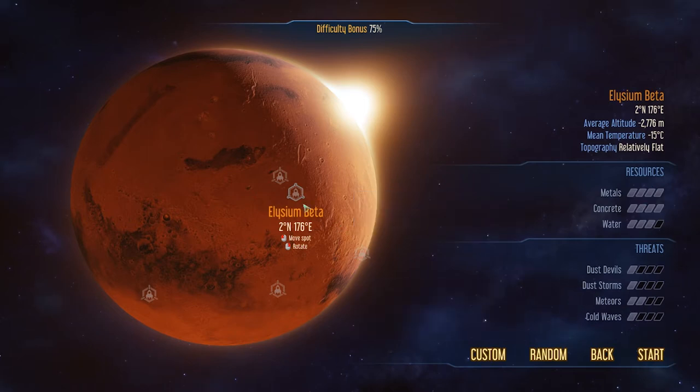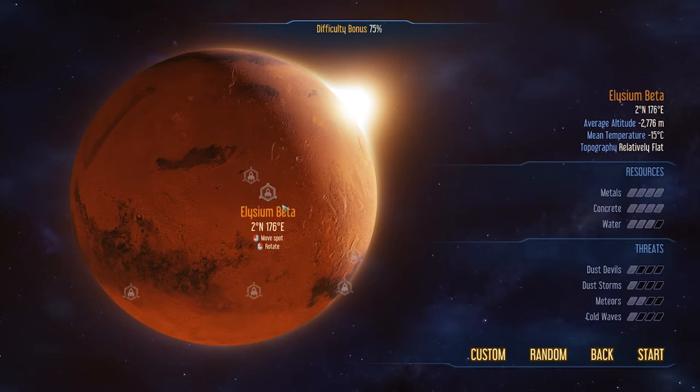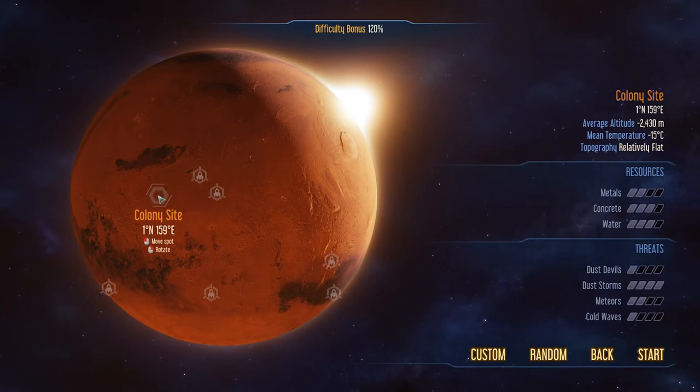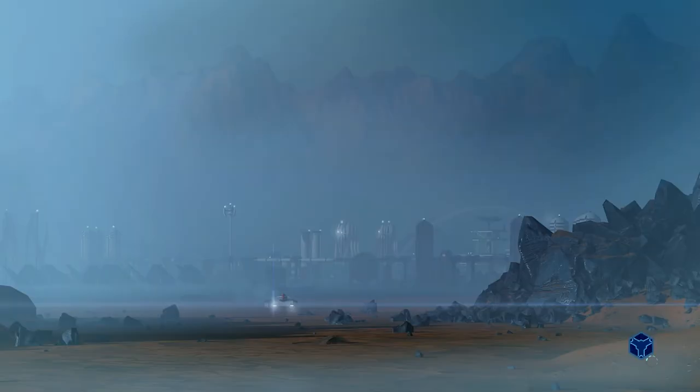Okay, we could go for Elysium Beta. Elysium Alpha? No, that doesn't look quite as good. We could just pick a random colony site — dust storms are high here, dust storms are low there. Somewhere down here — that's looking pretty good. Let's be a little bit outside of the predetermined play areas. Look at me, pushing back the boundaries, exploring the unexplored.